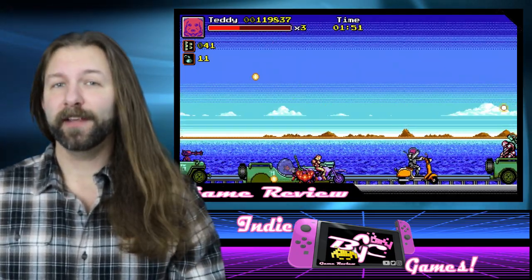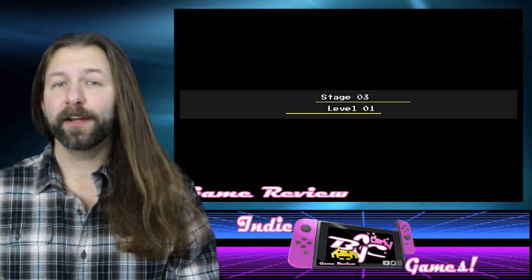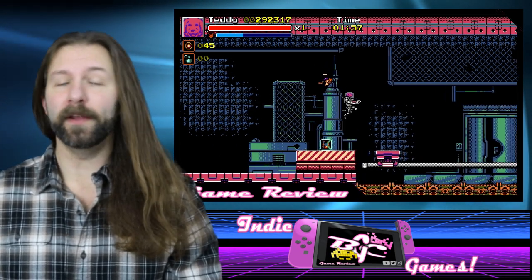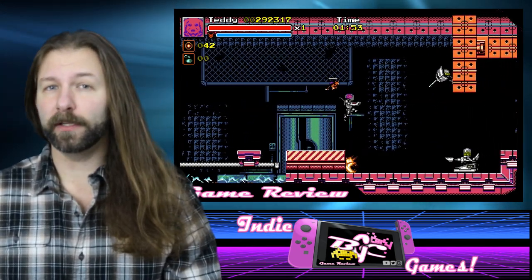Thankfully, each of those level segments is pretty short, so there's no real need for a checkpoint system. Additionally, your character is given a pretty forgiving HP bar, which means while there is no one-touch death mechanic, you do have to start the level over should you fall into a pit.